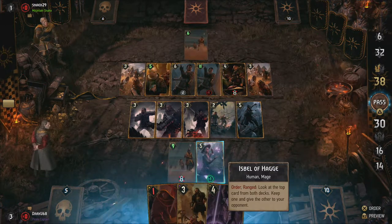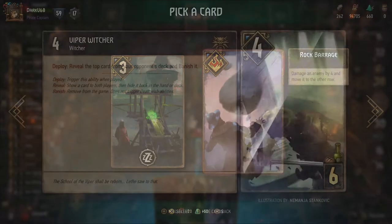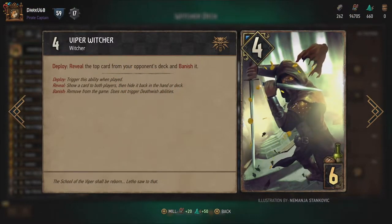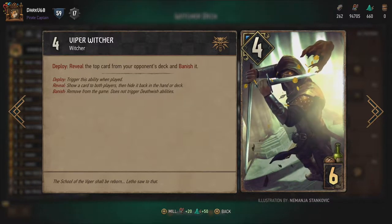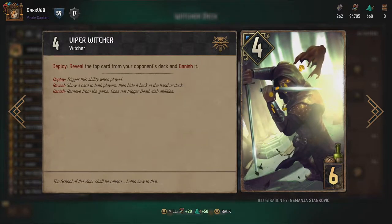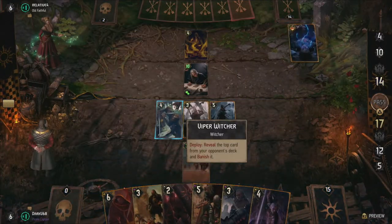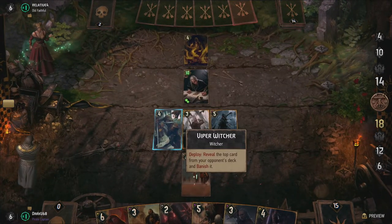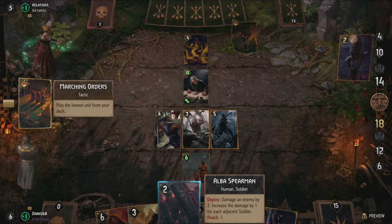Another benefit from using Nilfgaard as our faction is that we can also use the only bronze-category Witcher cards in the game. The Viper School Witchers aren't especially useful on their own — they banish the top card in your opponent's stack — but they can be occasionally handy by accidentally removing powerful cards from play, or even on purpose when your opponent puts a specific card on top using something like Alzur's Double Cross, for example. Pair this with a possible power of six with Vesemir, and we have another must-have for the deck.